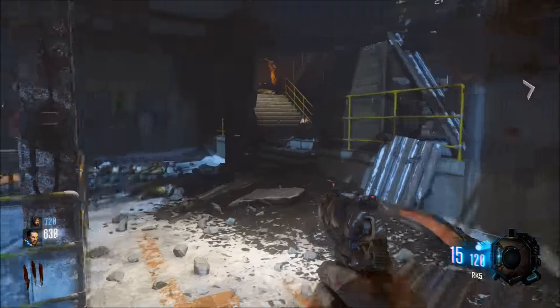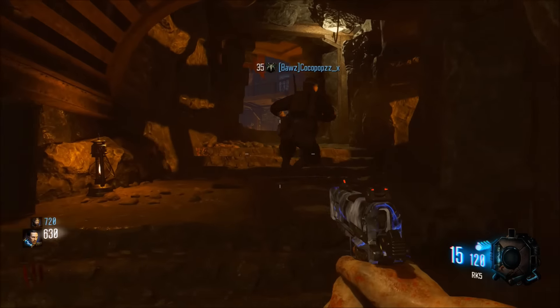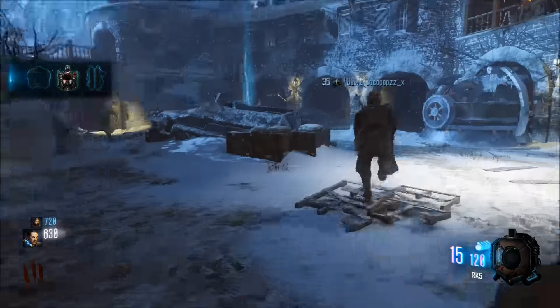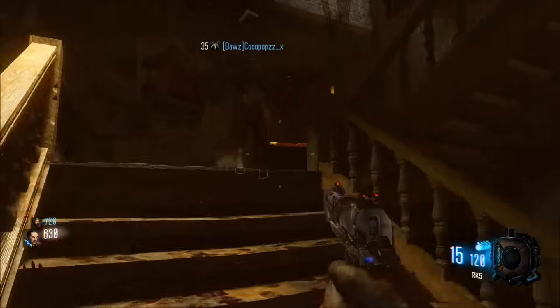We'll jump up to the first location here. Starting from the spawn, come up to these tunnels — this is the main route we usually take. There's two locations for each shield part. The first shield part location is right here, so we'll pick this one up, and the second location is just over here.